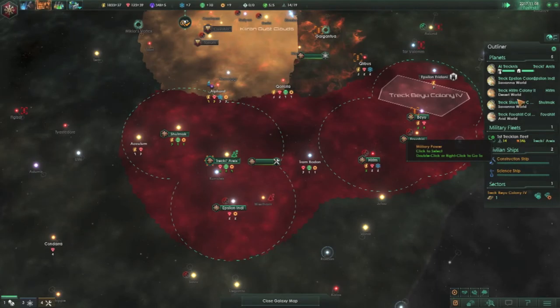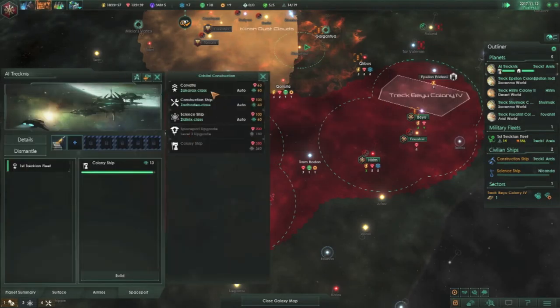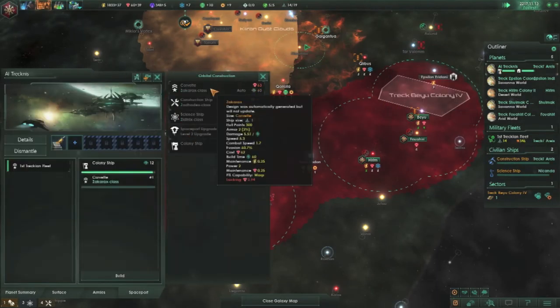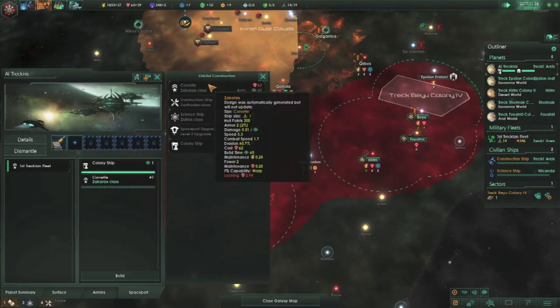We're currently at 346 fleet strength. If I build a few more ships I should be able to overpower those fleets. However, I do have to take into account that they have a station which has a lot of hull points. Maybe we can bait them out to attack us, but never know.